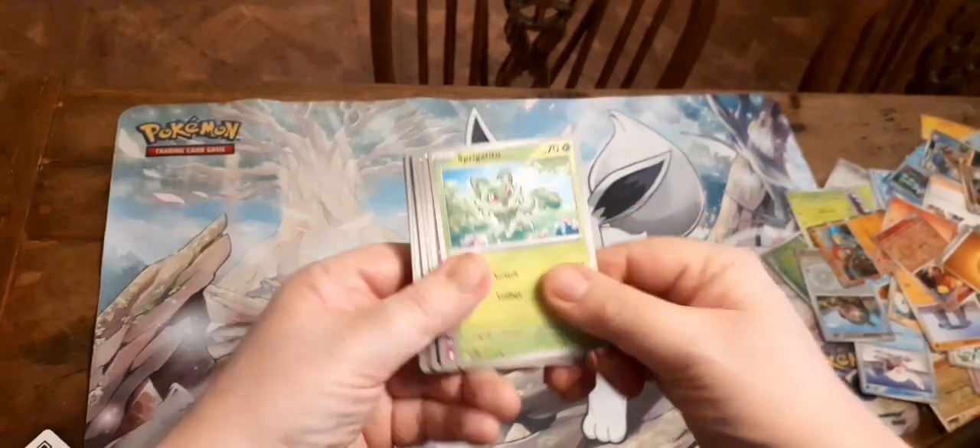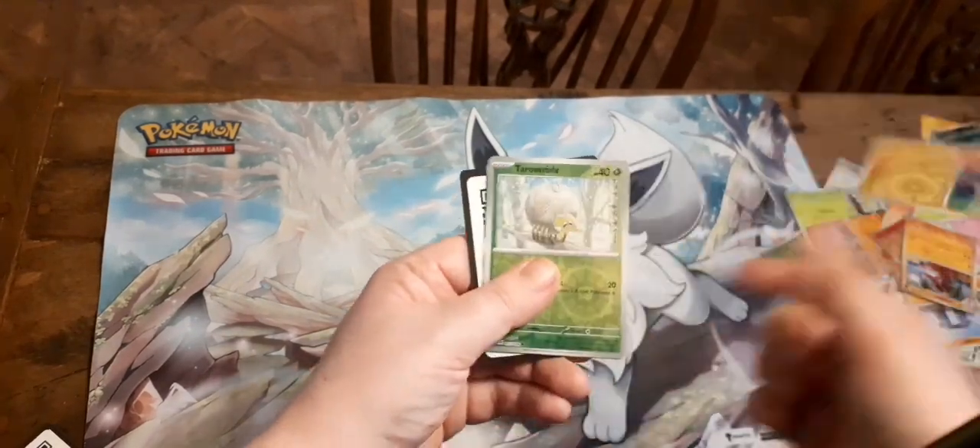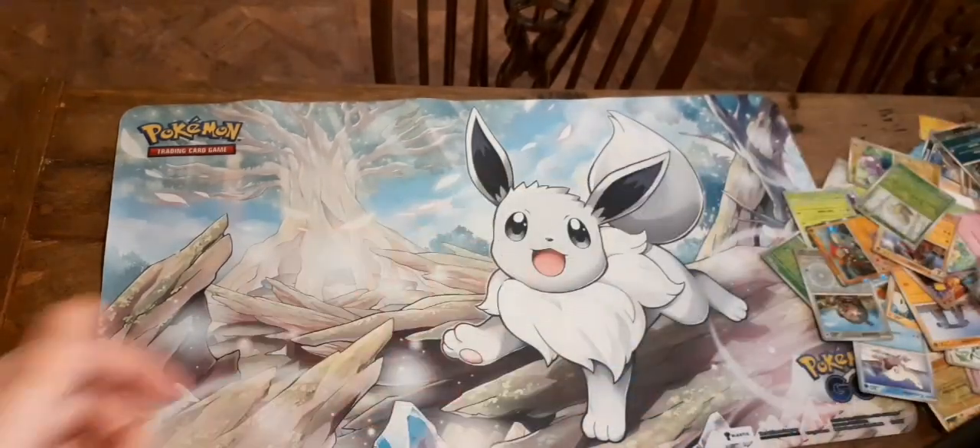We've got Sprigatito, Litleo, Houndour, Survivor, Crocodile, Flamigo, Toxel, Tinkaton, fun-looking Slowbro, Energy, and Code Card.